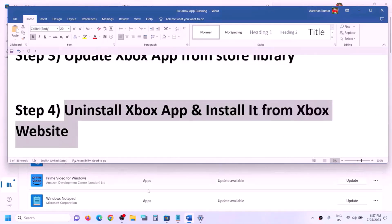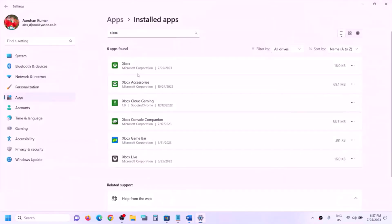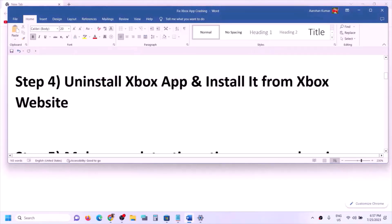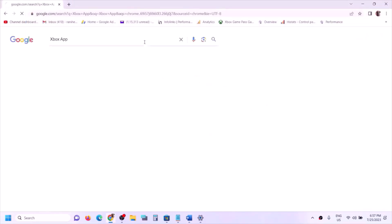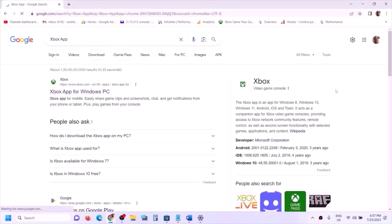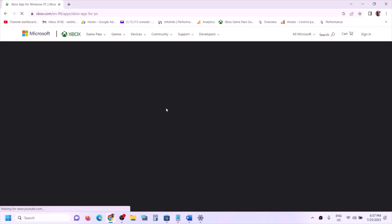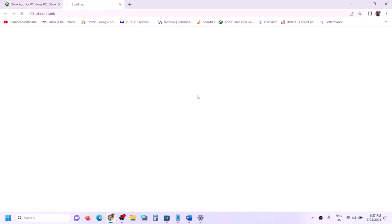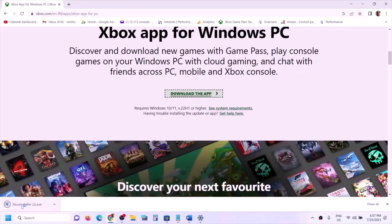If you're still facing the problem, uninstall Xbox app and then install it from the Xbox website. Uninstall it, then go to Google and type 'Xbox app', go to the Xbox website, scroll down, click Download the App, run the exe file, install Xbox app, and try to launch.